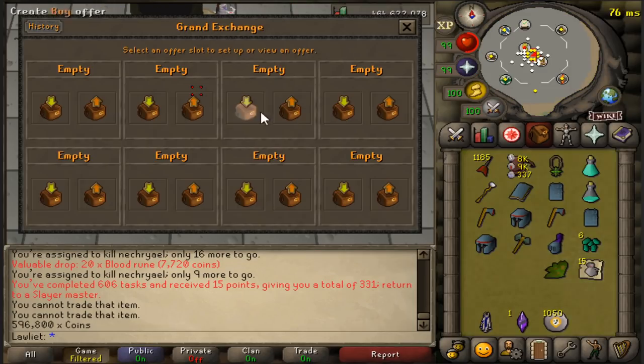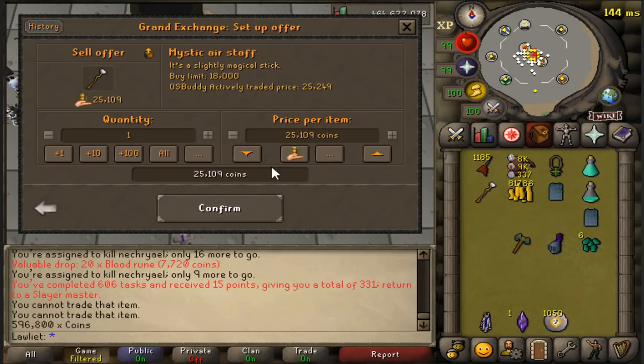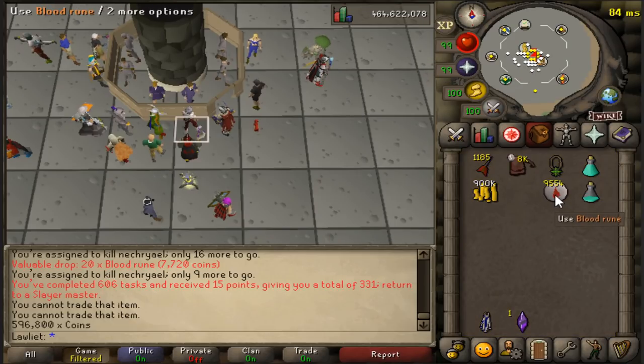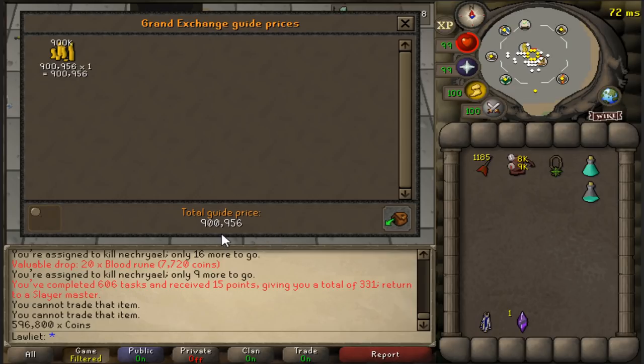Now we'll sell off all our loot at the Grand Exchange. Quick tip — you might not want to sell the Rune items if you want extra magic XP and a little extra money from High Alching them yourself. Chaos Runes are painfully cheap right now at 49 coins each. After selling everything, our remaining cash stack is 900,956 GP. Note that the loot tracker shows only 191 kills valued at 1.22 million, since killing multiples at once counts as one kill.